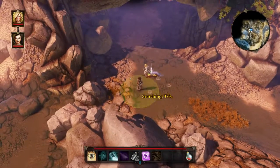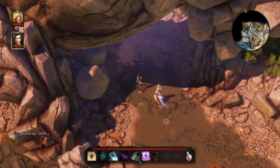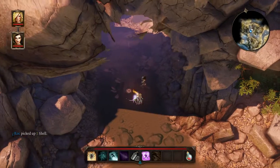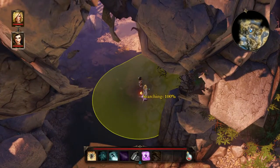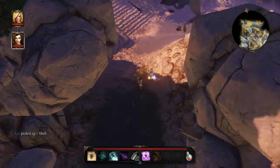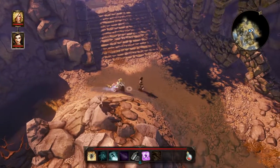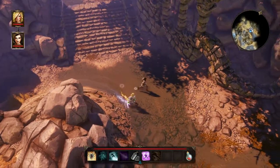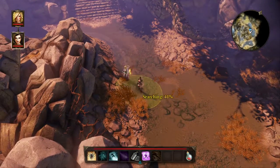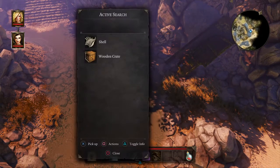There are more shells here. There's a lot of stuff we can pick up because there's an ability to craft items in this game. I just barely touched this game — I played through the first chapter, so I really don't know what all the other items are for.